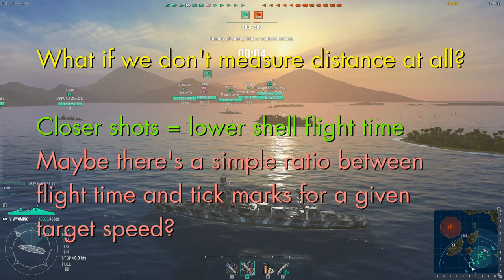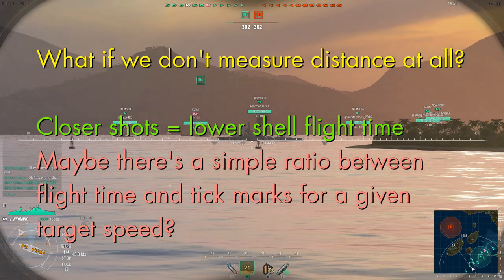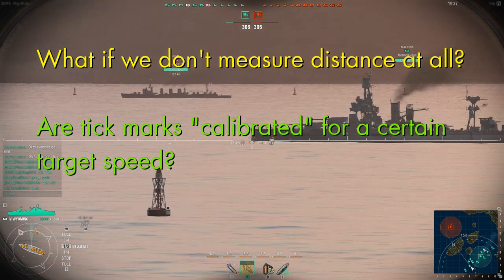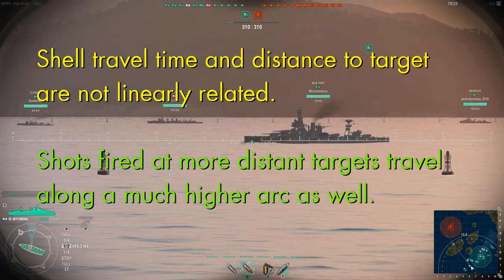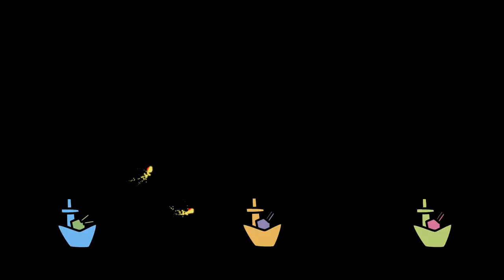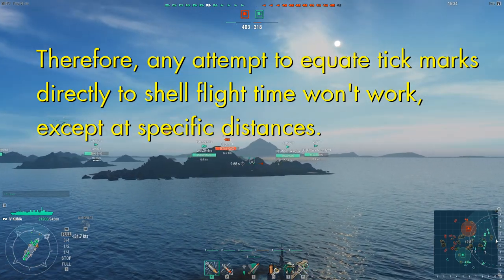Now we might think we can get away with not knowing the distance between tick marks at all. If we're shooting at a close target, the tick marks represent shorter distances, but the shell flight time is also shorter. So maybe there's a simple ratio between tick marks and shell time — this is why you sometimes see people say the tick marks are calibrated for 20 knots or 30 knots. The problem is that the relationship between shell time and tick mark distance cannot be linear. If you're shooting at a distant target, not only does the shell have more ocean to cross, it's also flying at a much higher trajectory. So a shell going to a target twice as far away may spend three times as long in the air, meaning any ratio only holds for a narrow range of distances.